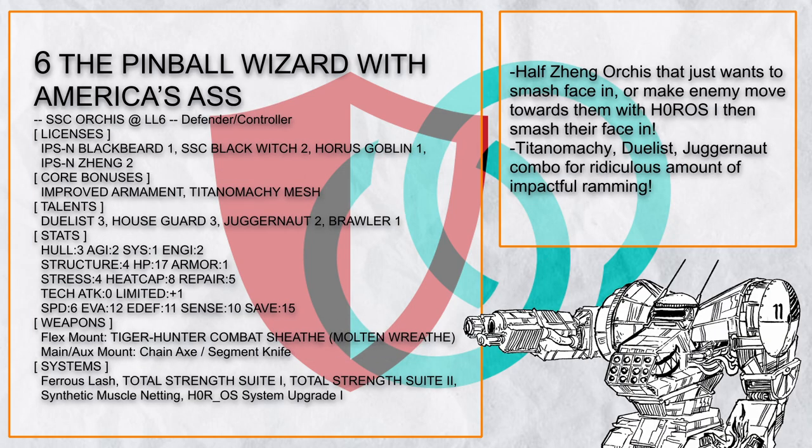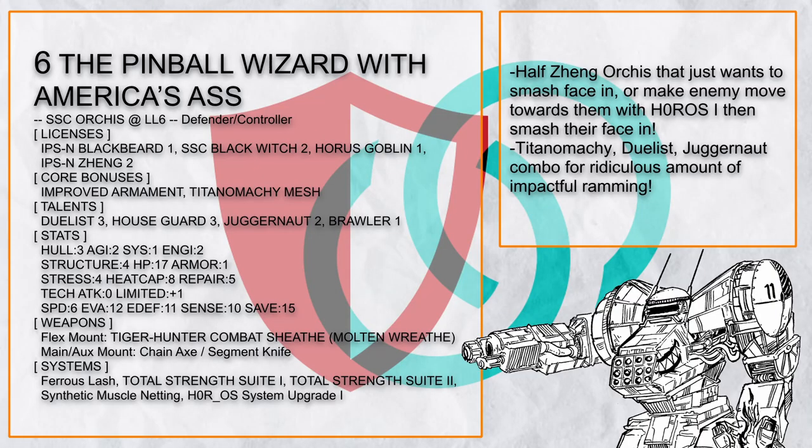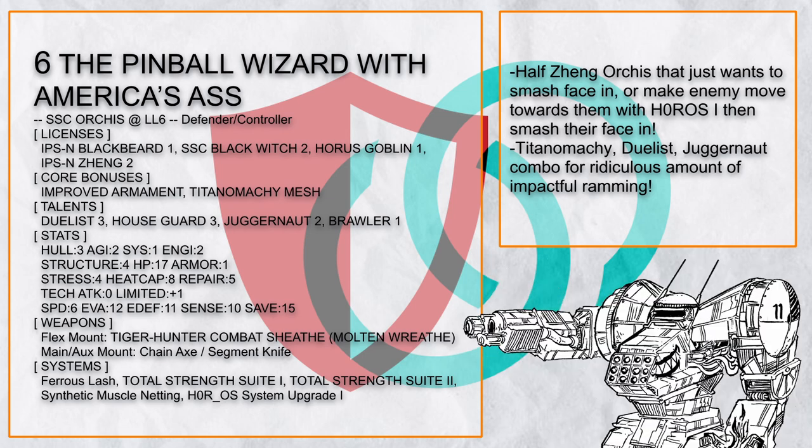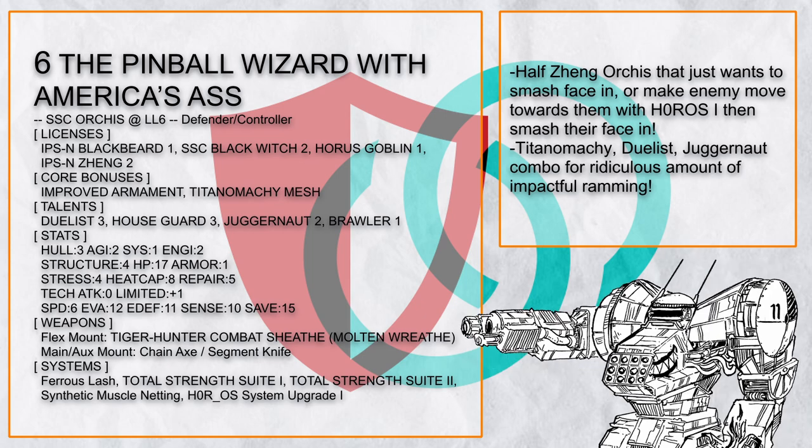Using some Zheng's license also works, as shown here with the Pinball Wizard with America's Ass, which uses TSS1 to throw rocks everywhere to knock back enemies or make cover to ram them into with Titanomachy. Having SMN also lets it deal with foes of any size. WHO OS1 here also works well at making enemies walk into walls, especially with Orcus's somewhat decent sensor range.